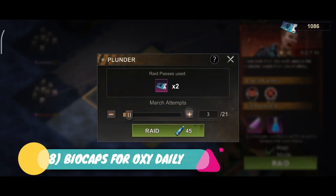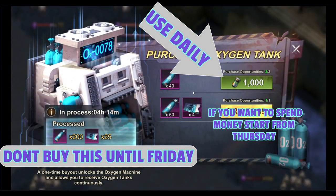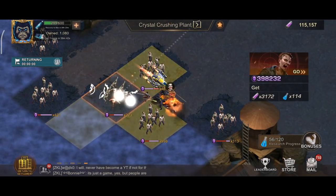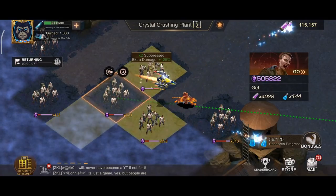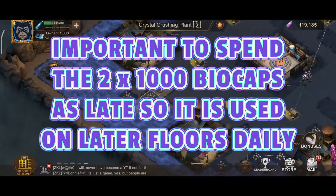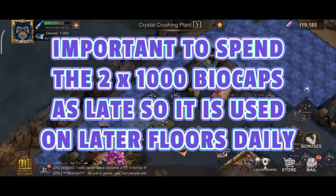Step 8: You will get the opportunity daily to buy up to 80 oxygen at the cost of 2000 biocaps. Always use your 2000 biocaps from 2200 hours UTC onwards per day — that's 2 times 1000 biocaps for 80 extra oxygen daily, and don't let this go to waste. The reason to use from 2200 hours UTC is because the later floors yield more cell samples. Pick a later time suitable for you, but spend the 2000 biocaps and use those 80 oxygen daily, keeping the overall oxygen level between 300 and 400 but always below 600.